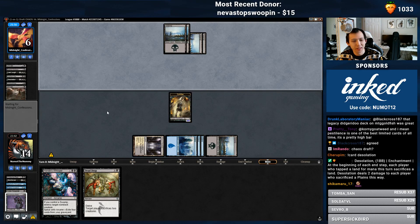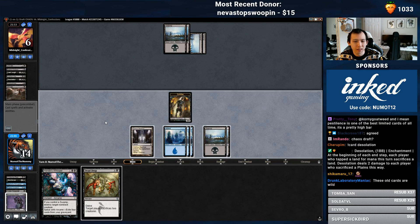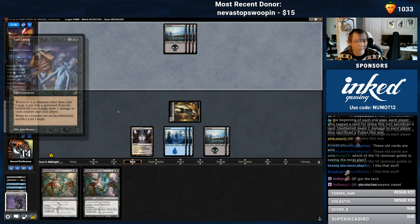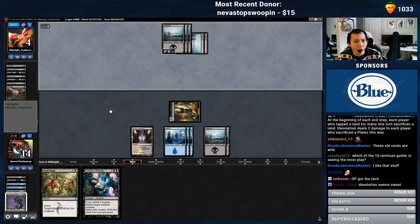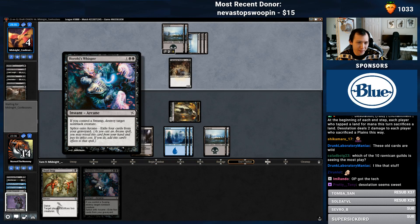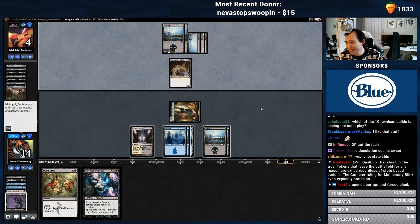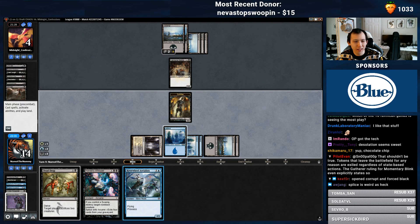Shrivel? Pono was right — their deck is weird. Jank weird. 3/2. Oh, Hirobi's Whisper versus Mono Black.